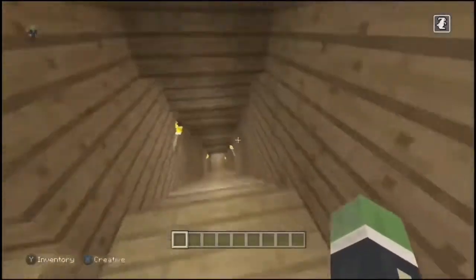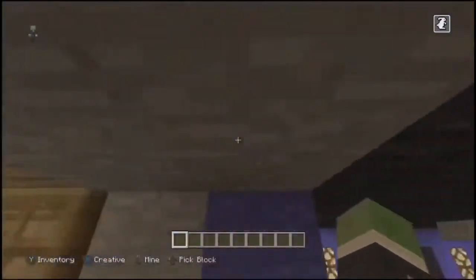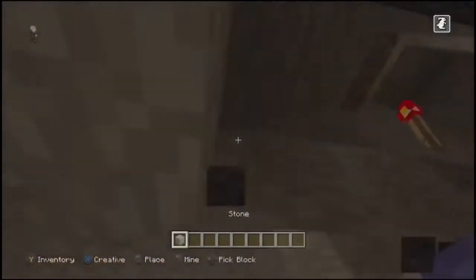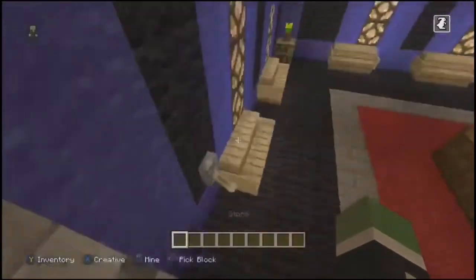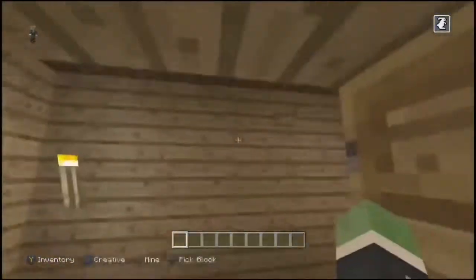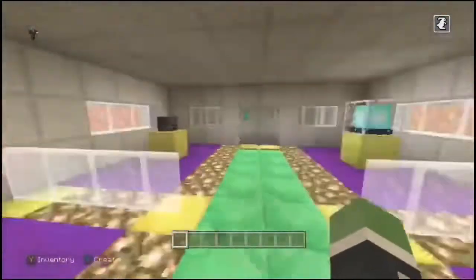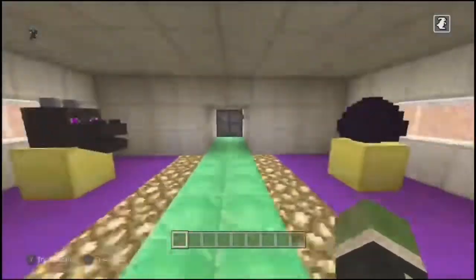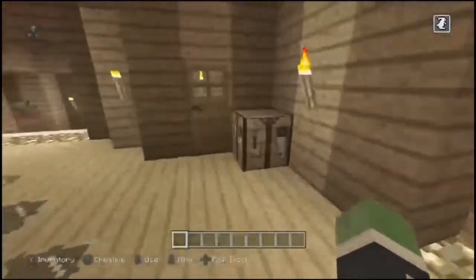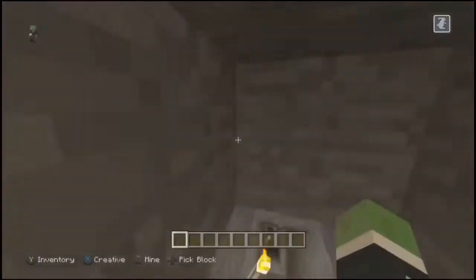Down here is the new place — so down here is where the snooker room is. I'll leave the lights but yeah, you've got the lights here. The pool room is here, and here is the button into the treasure room. And up here are just the stairs.